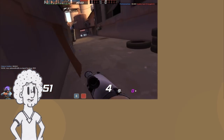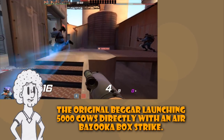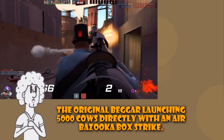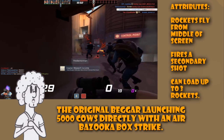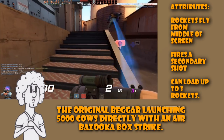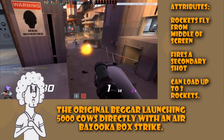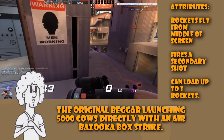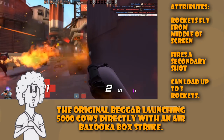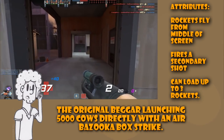For Solly's primary, we are going to end up with the Original Beggar Launching 5000 Cows Directly with an Air Bazooka Box Strike. Rockets would fly straight down the crosshair from the center of the screen. The secondary fire is a charge shot that mini crits players, causes enemies to suffer afterburn damage for 6 seconds, disables buildings for 4 seconds, empties the entire ammo meter, and cannot be used unless the ammo meter is full.